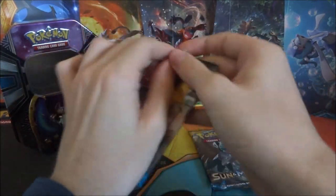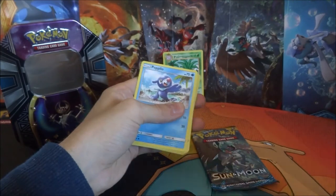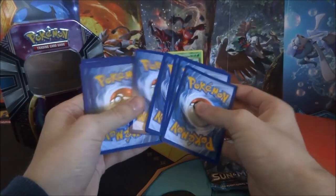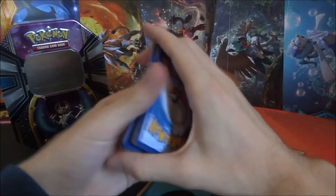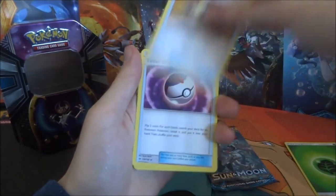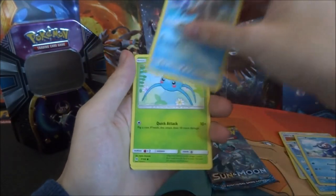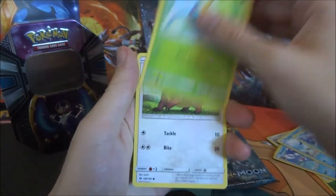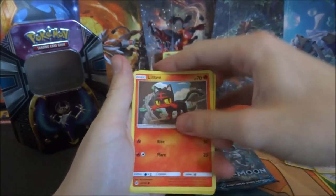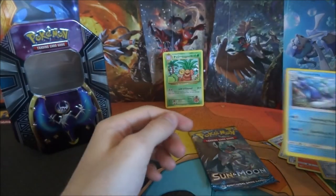First Sun and Moon pack of this tin — it's an Incineroar pack. Hopefully we can get some luck. There's the code card, tell me what you get down below. We got Unlisted Leaf Energy — one of my favourite YouTubers. An Ultra Ball, Timer Ball — you get all them balls. Bryony, Piplup, Wingull. This is like a water type and grass type pack. Seismic, Yungoos — I know someone that loves this card, shout out to you. A Litten. The Reverse is a Rotom Dex. And the rare is a Primarina non-holo rare.